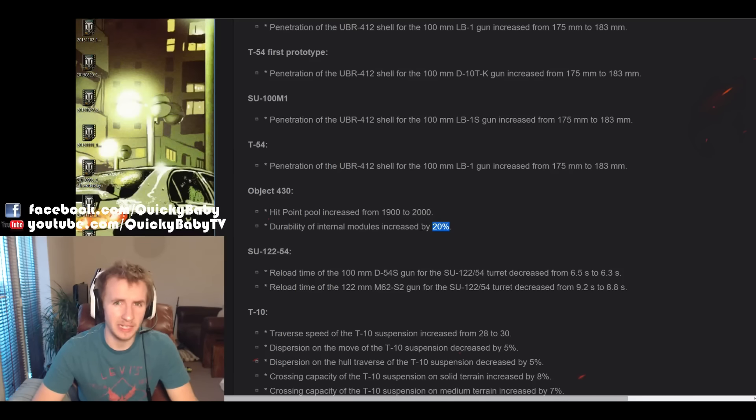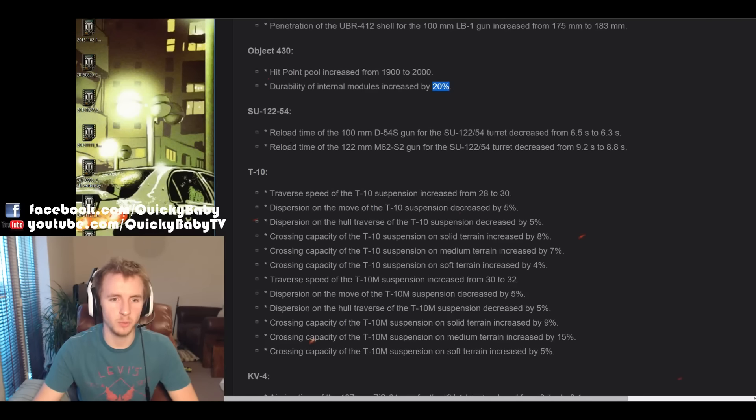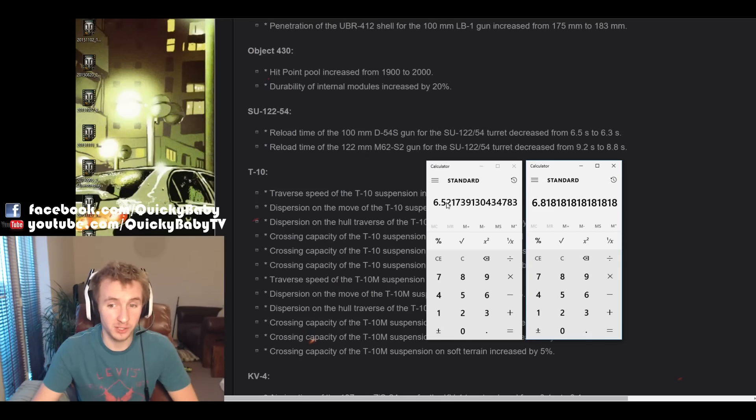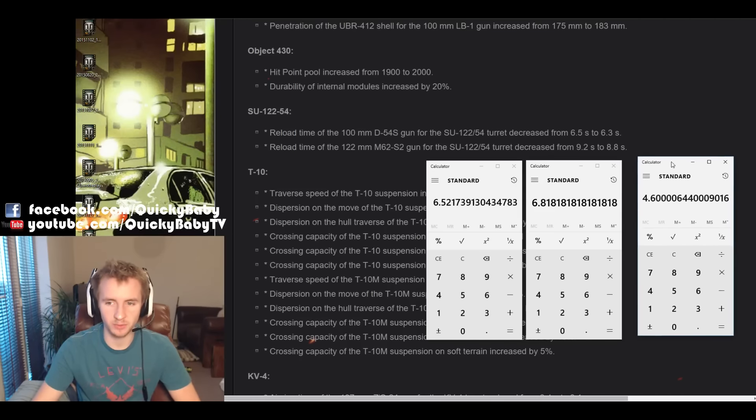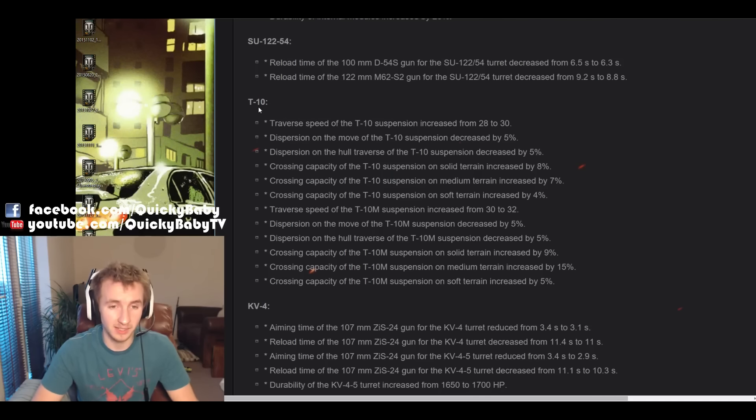I don't really get that feeling of the well-sloped 120mm of frontal armor that the 430 has, which should make it a brawler. The SU-122-54 is also getting some love. This tier 9 Soviet highly mobile tank destroyer is getting a significant buff with its top 120mm gun, going from firing 6.52 rounds a minute to 6.82 rounds a minute, which is a buff to its DPM of just under 5%.